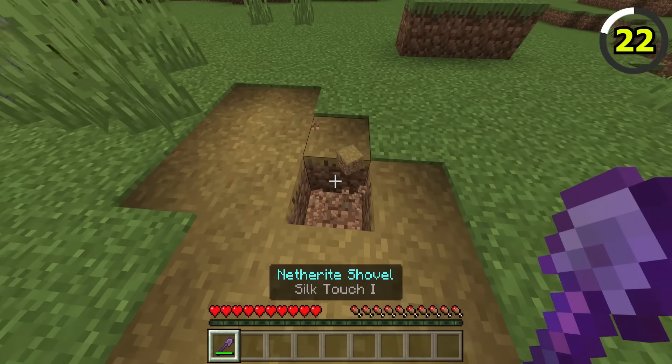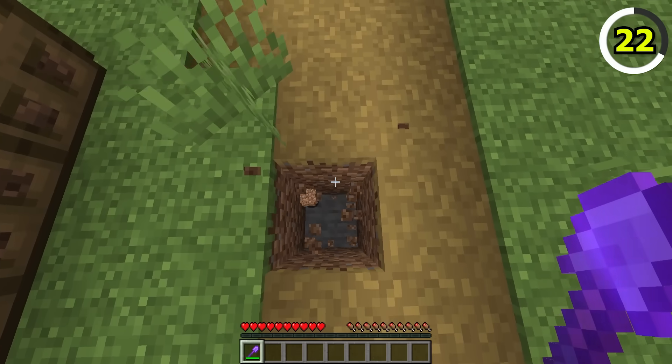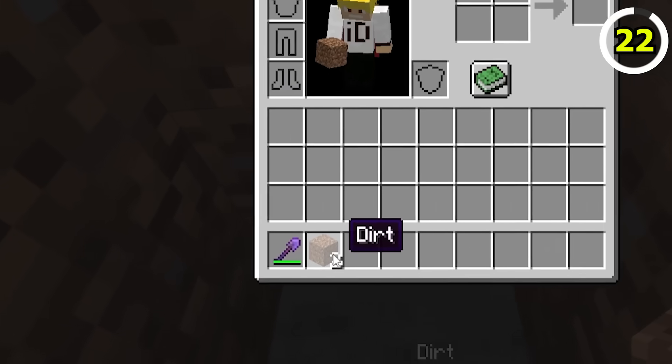In Bedrock, you're able to obtain dirt paths by using Silk Touch. In Java, trying to break a dirt path just gives you, well, dirt.